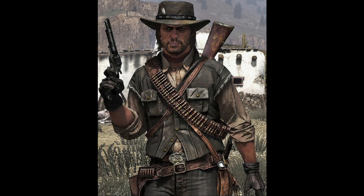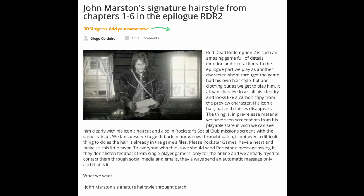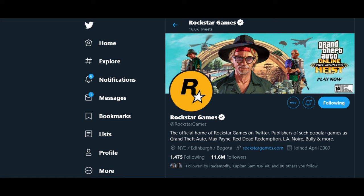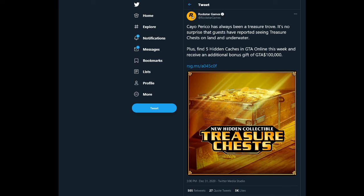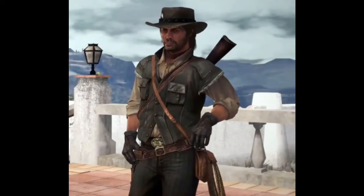John Marston, the leading protagonist of the 2010 Rockstar Games title Red Dead Redemption, has been under the spotlight especially in 2020 as a center of petitions, virtual protests, and even his own website since the release of Rockstar's 2018 prequel Red Dead Redemption 2. If you go to Rockstar's Twitter and look at any recent tweet, somewhere in the feed will be at least one person petitioning for the JM they so dearly know and love.